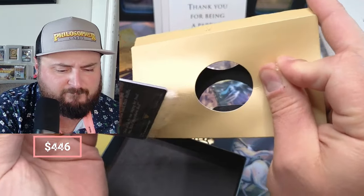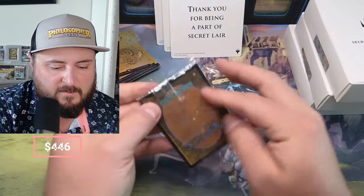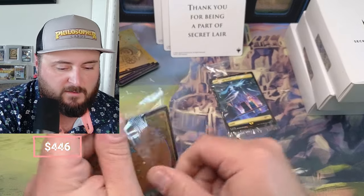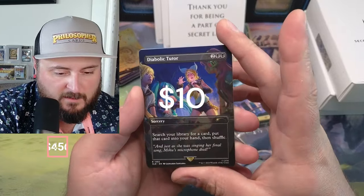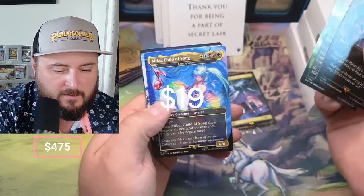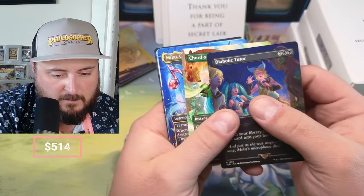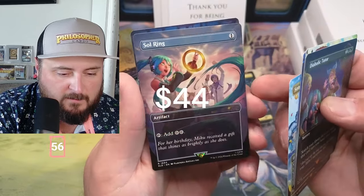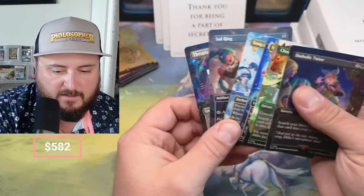Let's check this out. Oh my God, it's awful. The non-foil Command Tower. Diabolic Tutor - awesome. Court of Calling - that's also beautiful. Miku Child of Song. Child of Alara. Song of Creation - nice. Soul Ring - pretty awesome. Thespian Stage - nice. These look great. Quality looks a little better. This is a great set. I can see why it sold out so fast.